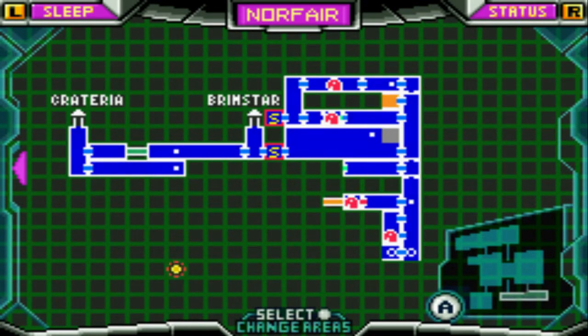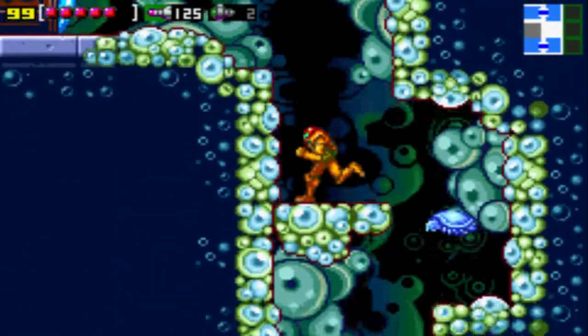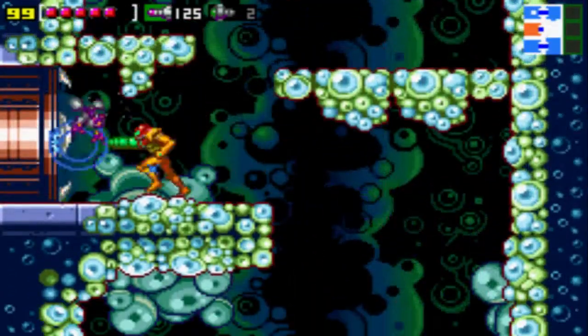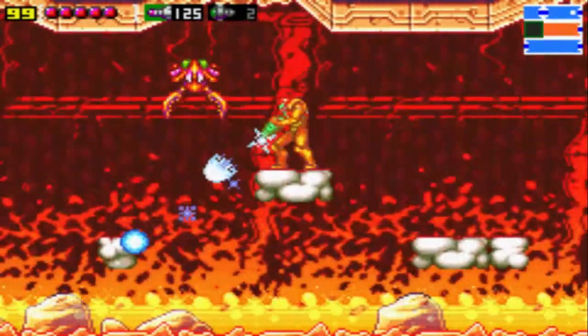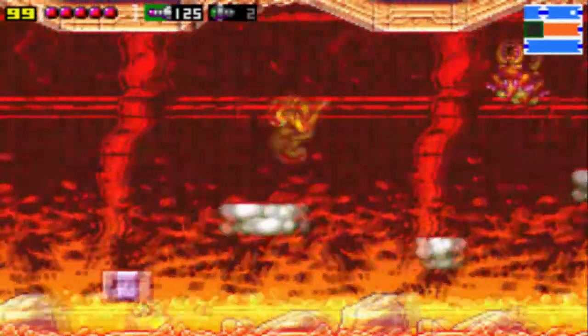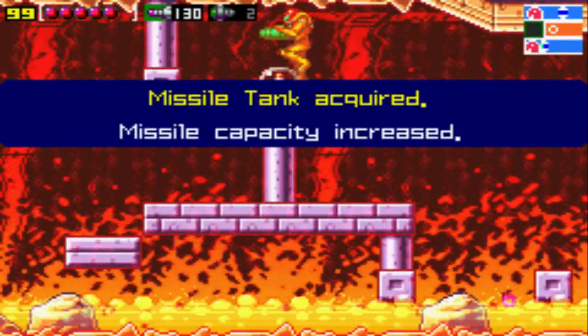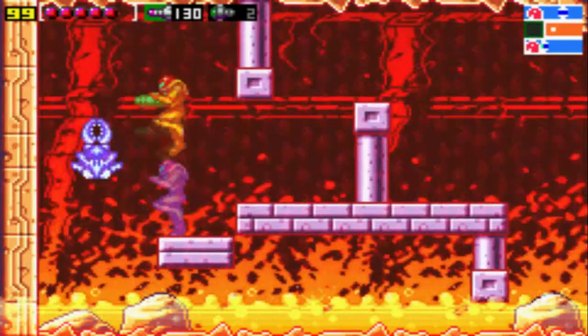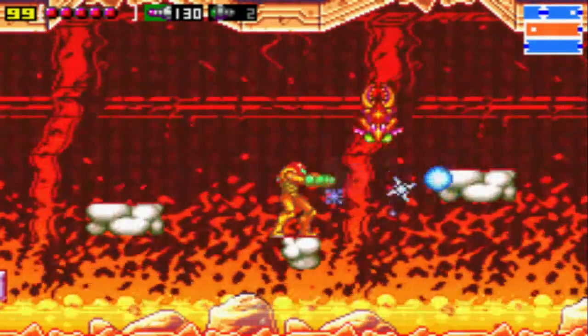There are two Ultra Hered areas, and one of them we have to go to is obviously the one underneath where the high jump statue was. But there's one more, so we might as well explore that and snag something there. It's a little bit of a tricky area because there are Rippers, Novas aplenty, Squeeds, and really thin platforms here. It is meant to be a bit of a challenging area, but one that nets us yet another missile tank — number six for Norfair.